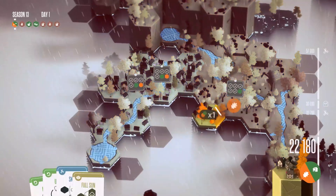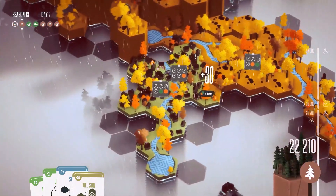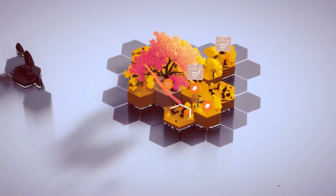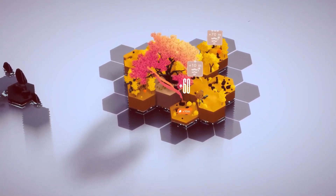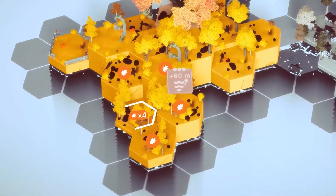The key to raising your island lies in finding the right synergies when placing new tiles. Synergy is formed by tiles of the same type — the more tiles of the same type placed next to each other, the higher the Synergy level you achieve.